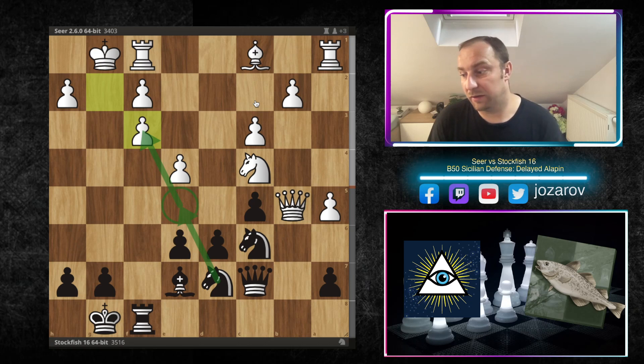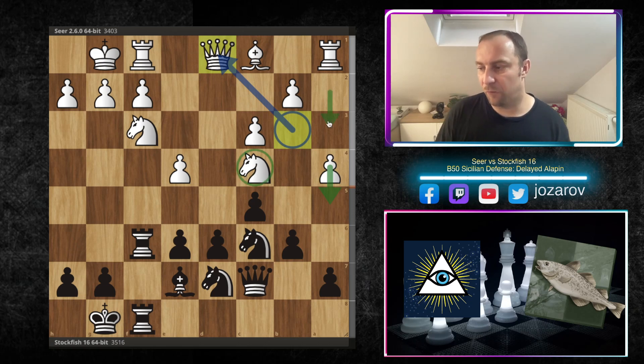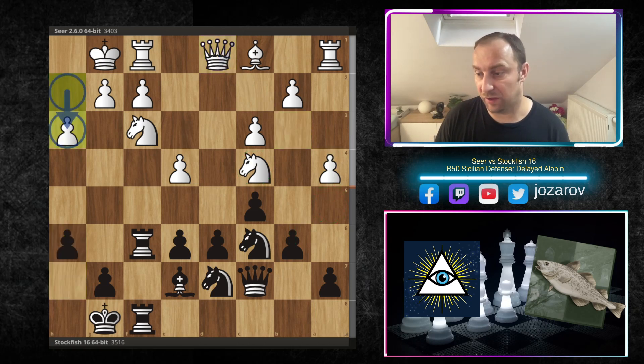The queen is dislocated, simply far away, so taking the pawn here wouldn't be a possibility. That's why queen to d1 — the Seer engine is not making further progress on the queenside. The knight is fixed on c4. The a4 goal was simply to keep the knight on its active square on c4, because b5 was never a possibility for black.